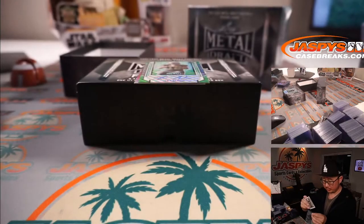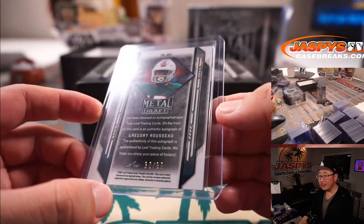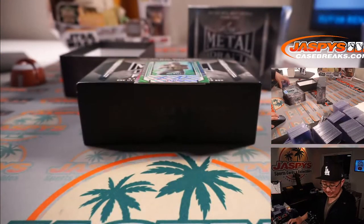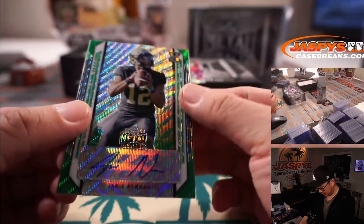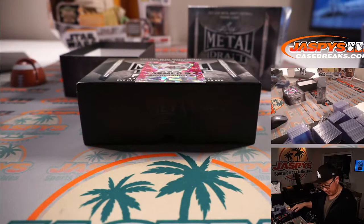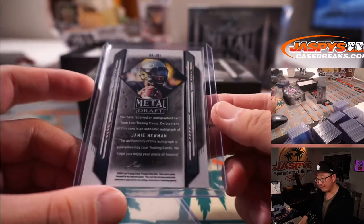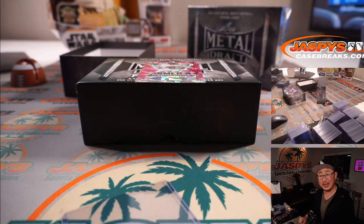Gregory Rousseau, who I'm sure is a Buffalo Bill — he's one of the two Miami defensive pass-rushing guys that were drafted in the first round, late first round. They must be pretty good. Chuck with the Greg Rousseau. We got a one out of five — Jamie Newman — Matt McLaughlin with the Jamie Newman and a train whistle. All aboard the Big Hit Express!